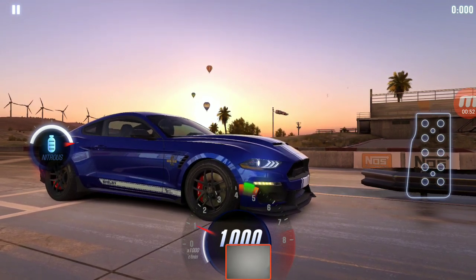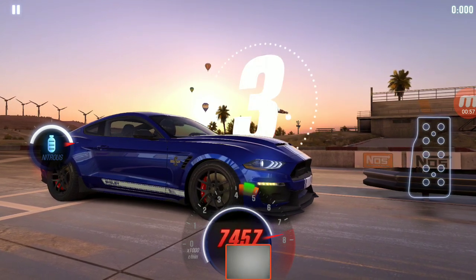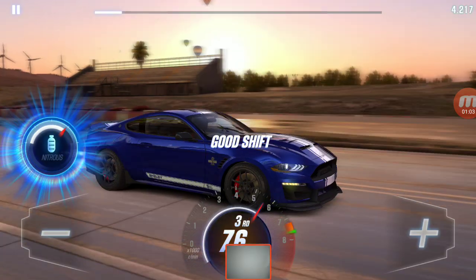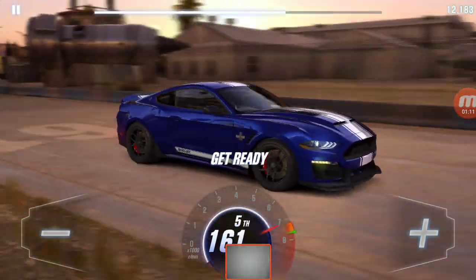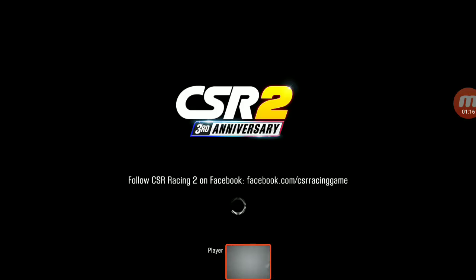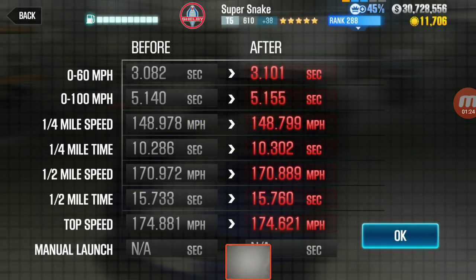Mine's pretty much bone stock. What we're going to do is 3, 2, let go, shift around 20 miles per hour, perfect into third with nitrous, perfect into fourth, perfect into fifth, perfect into sixth — I can't remember how many gears this car actually has — and if you need to, perfect into seventh as well. Mine's bone stock so it's actually really slow, but once you get this upgraded to stage five and get some fusion parts in it, this shift pattern should beat dino time for you.